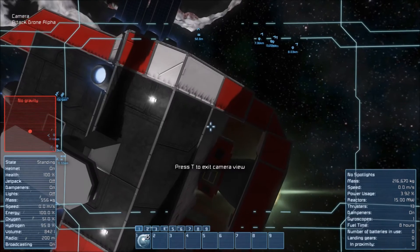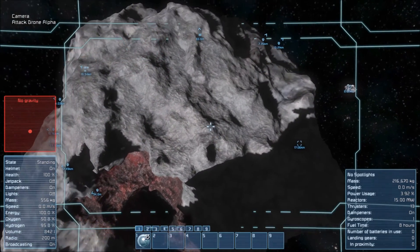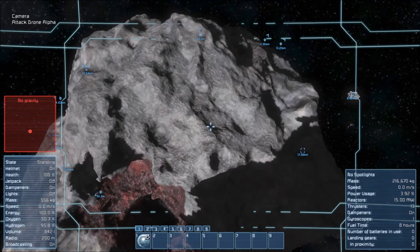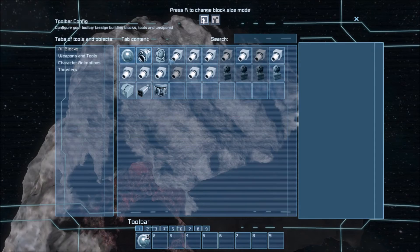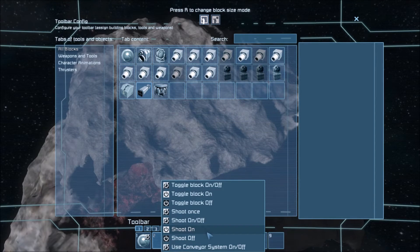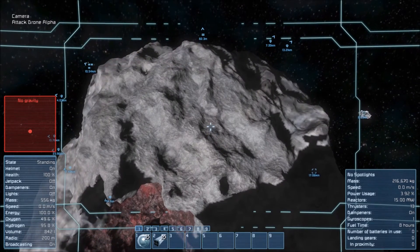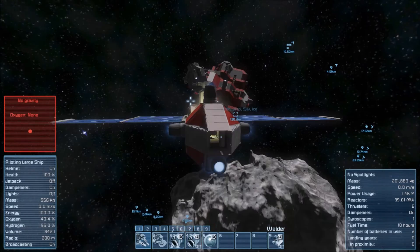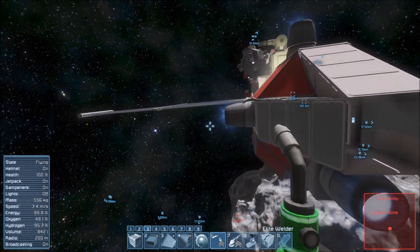We can press 1 to activate the camera, which means I'm using a camera instead of eyeballing it. I've already built a rocket launcher and about three missiles. We're going to set it to fire once - when activated this will fire a rocket, hopefully it won't be too destructive. We can press T to get out of remote control and then T again to get out of the cockpit.